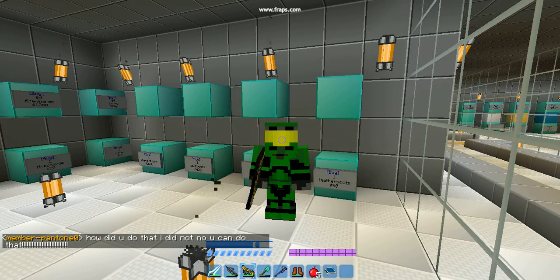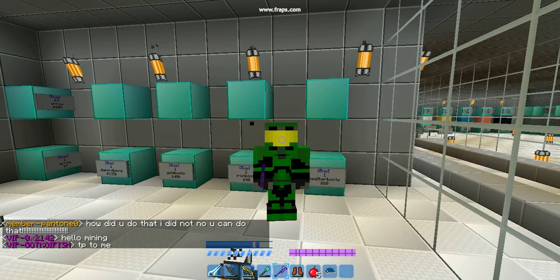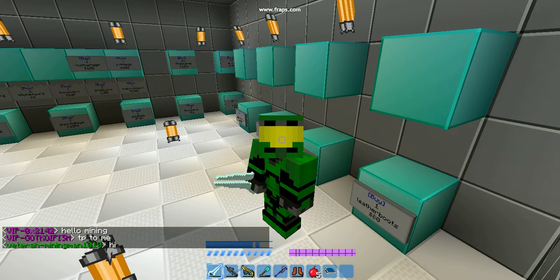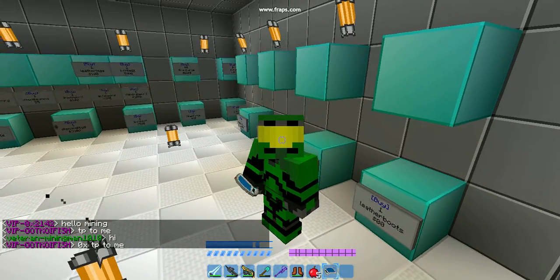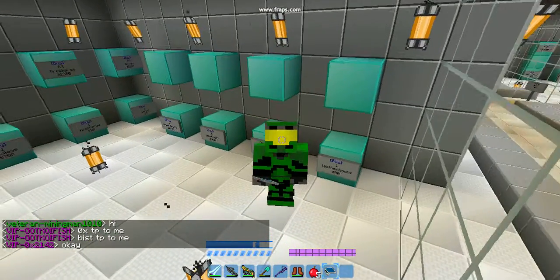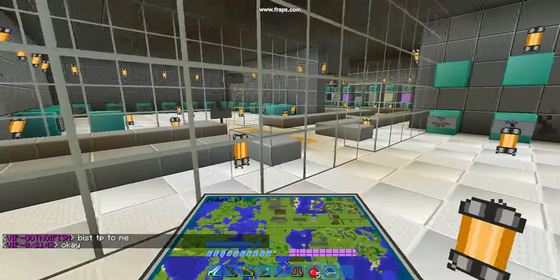It makes all your swords into guns, and it gives this really weird diamond pickaxe thing for the diamond pickaxe, but honestly the map looks cooler on your inventory than it does when you're looking down at it. I mean, look...